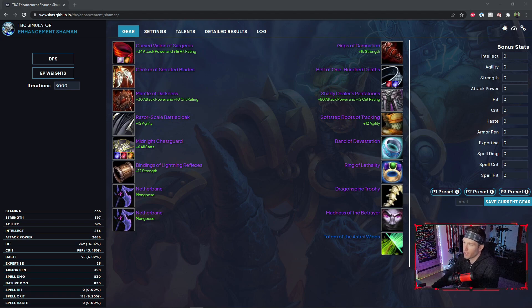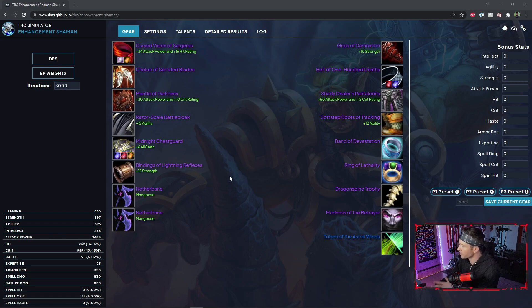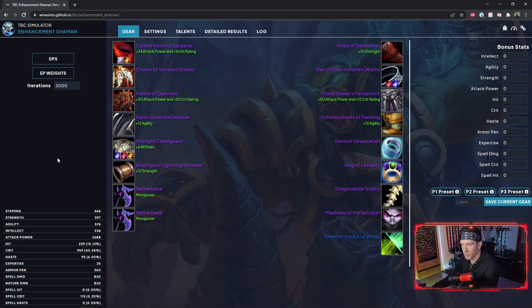Right now we're looking at my current gear — please ignore the poverty gems, our gem cutter wasn't online when I got this gear last night. This is the Enhancement Shaman Simulator. There are also different classes built in: Shadow Priest, Elemental Shaman, Mage, Hunter, Balance Druid. It's a fantastical piece of technology and you queue in your gear.